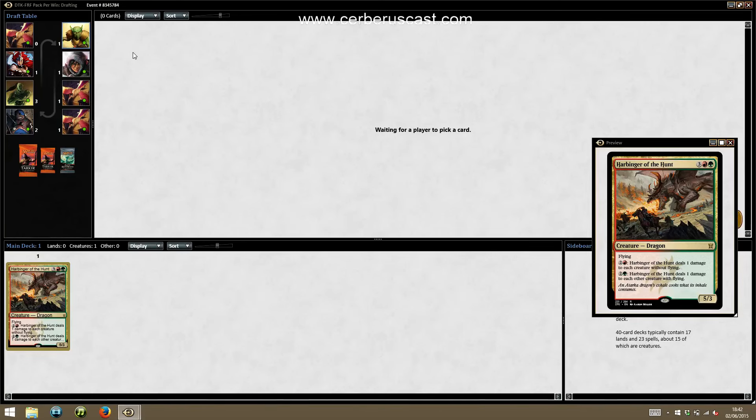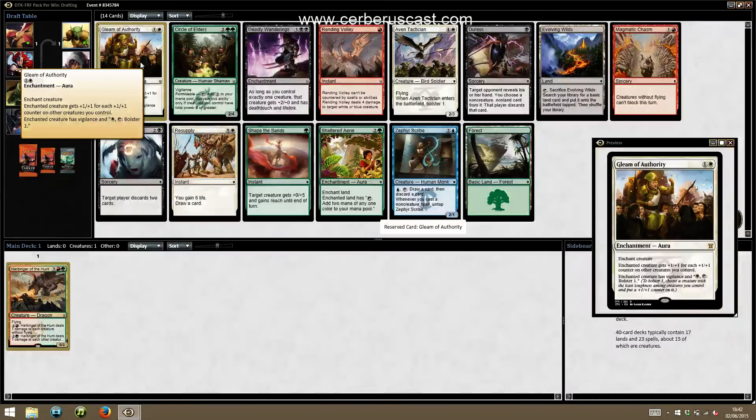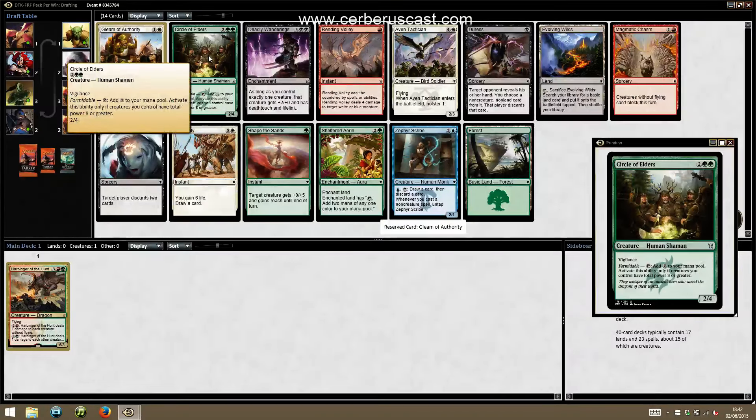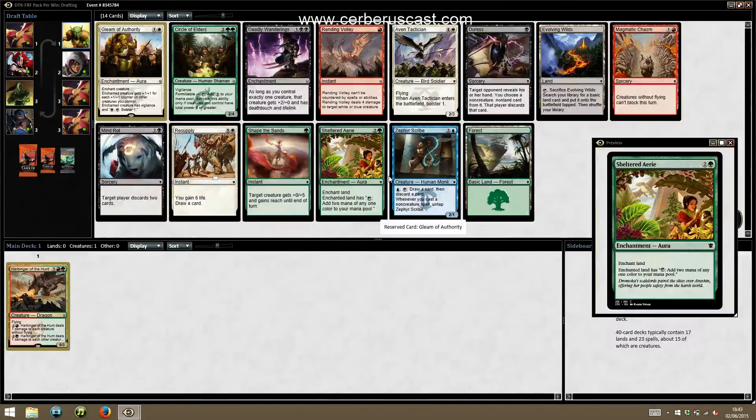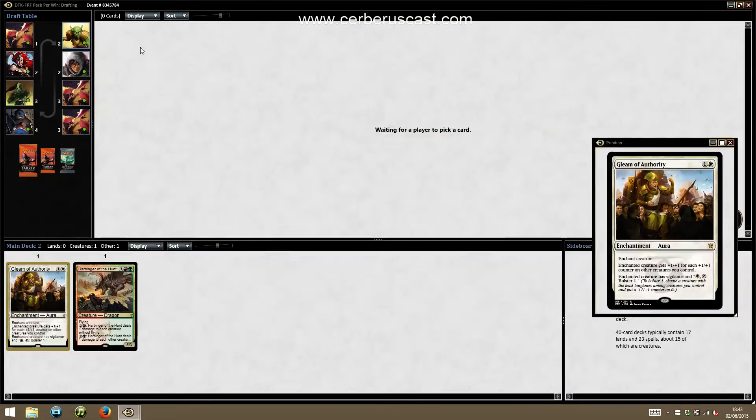Personally, I would normally take the Pacifism — I like the red-white decks in this format. But then we hit Gleam of Authority, which would have been amazing. We've gone from an amazing pack to an absolutely mediocre pack. The best card by far is Gleam of Authority, because if you can get it going, it's just nuts. Circle of Elders is okay; it fits in well with the Harbinger of the Hunt. Everything else is pretty meh. I'm going to take the Gleam of Authority and just keep taking the best card in the pack, and sort it out later. We've seen two Evolving Wilds so far, so we might get one back and be able to play three colours.